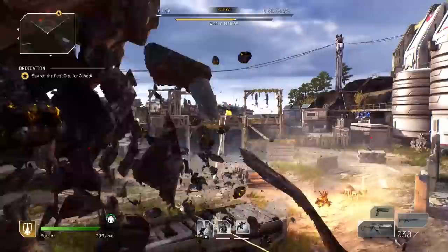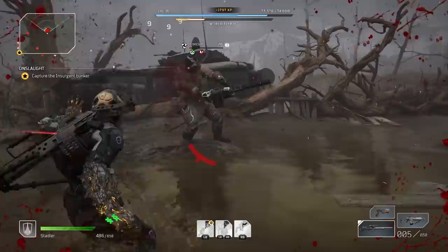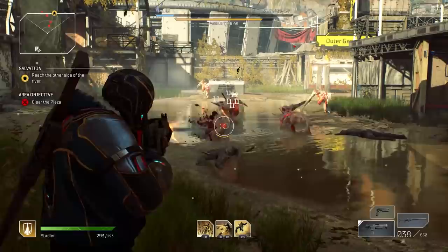Let's start with Outriders' take on the tank class, the Devastator. The Devastator commands gravity, ripping apart the earth around them both as a means of protection and offense. The Devastator is all about overwhelming force and close-range combat, encouraging you to use your abilities to stagger enemies while you repeatedly crush them with intense damage.